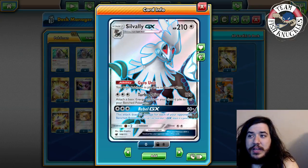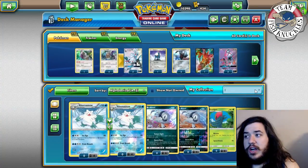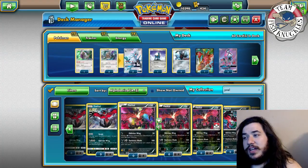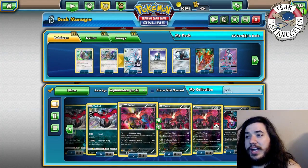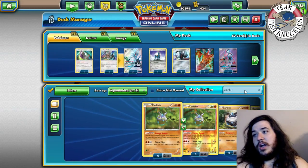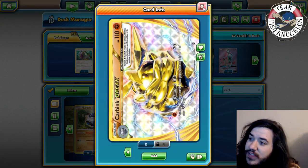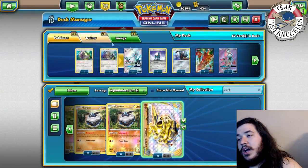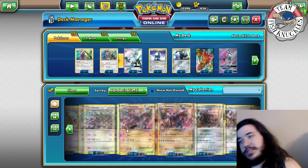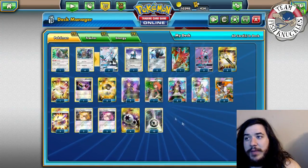The question is: what is the best Silvally build? I've seen Dark variants where you partner with Evitalus, a Blacephalon variant, maybe Fighting with Buzzwole. Kartana has a similar attack with Diamond Gift, but it only attaches to Fighting Pokémon so that wouldn't work. Evitalus was definitely one strong option. In today's version, we're playing the Metal version.